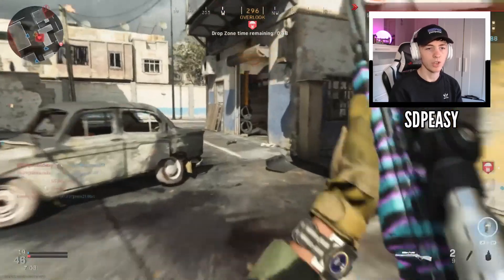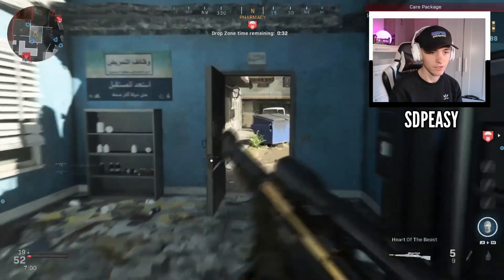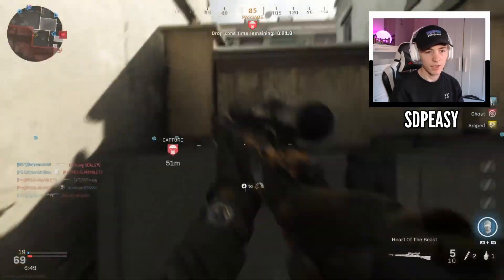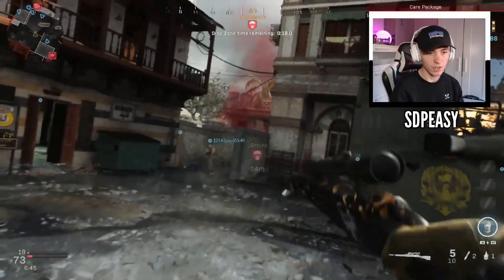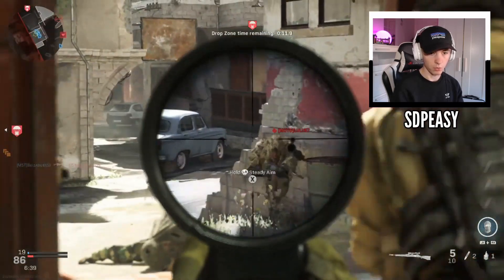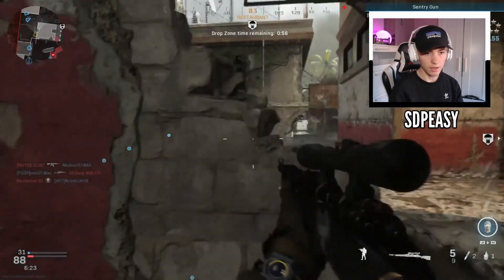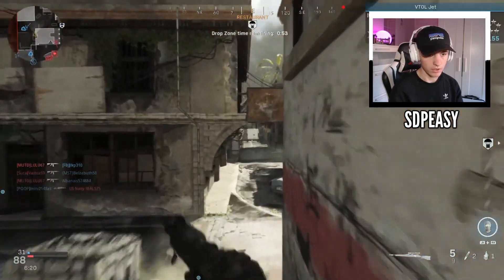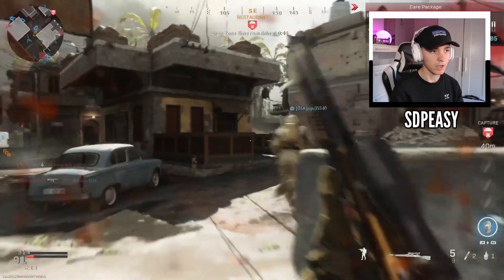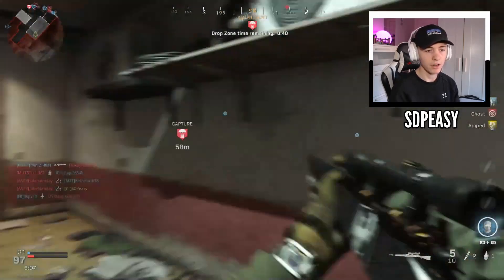Why is there never a third guy when I hit two headshots? That never happens — the third guy is never there for the triple headshot feed, he just never appears. Is that just me or is that just a thing if you're a sniper in general? The luck is never quite there — you hit two guys, you're thinking 'oh yeah here we go, might be on for a feed' — no. You wait there thinking it could be a moment and they just never spawn. I can't be the only guy that happens to.